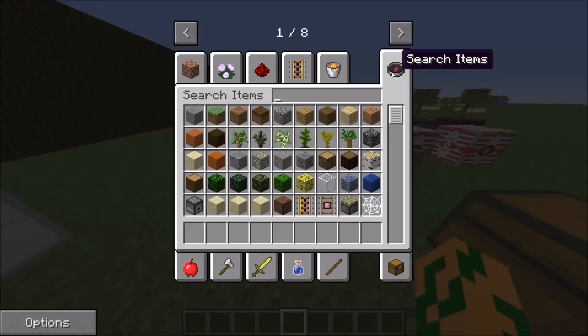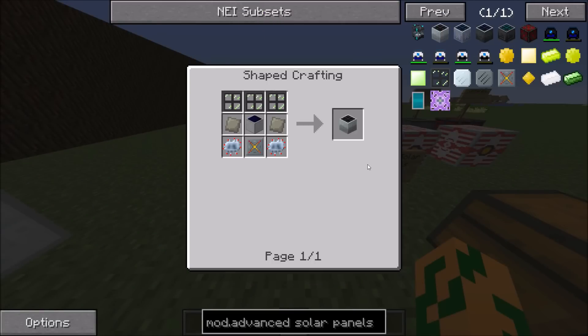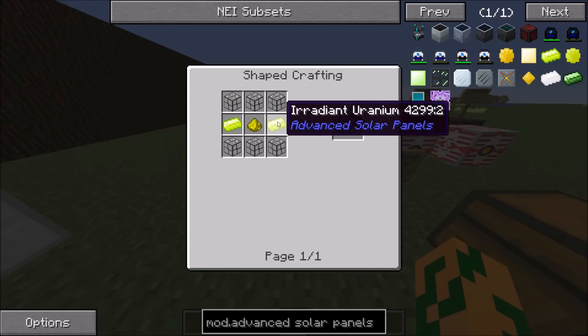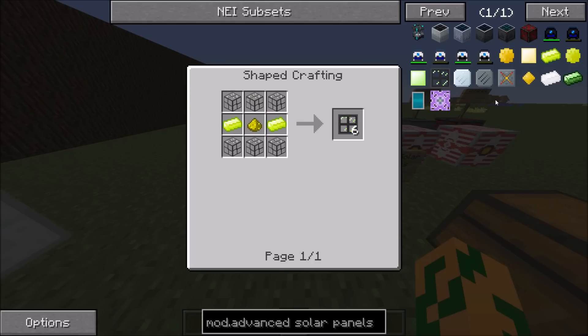To make these things you are going to just check NEI — it's pretty simple. Click on the button, look at the panel, it requires these ingredients. Just go through this long list of stuff to figure out how to get it, and you craft it.